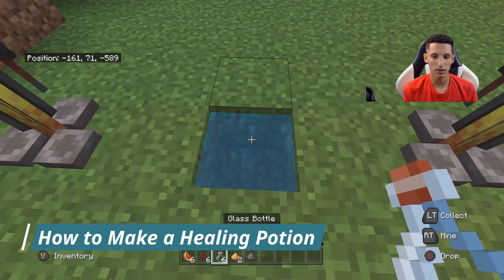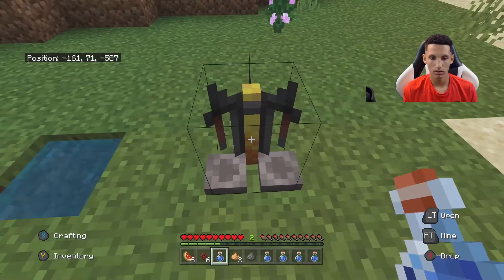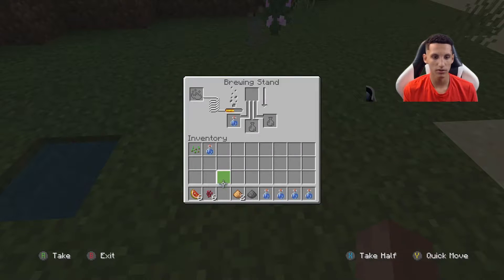What you're going to do is grab your glass bottle, fill them up with water, go to your brewing stand, place as many as you like in the brewing stand, then place a nether wart at the top.